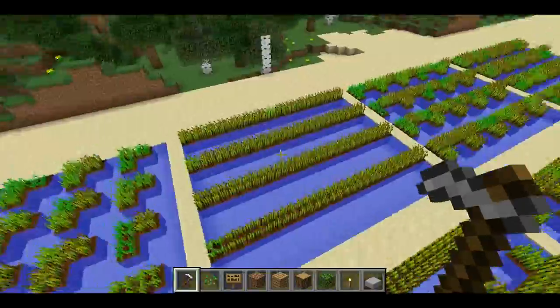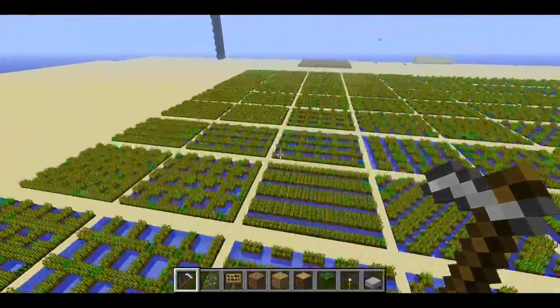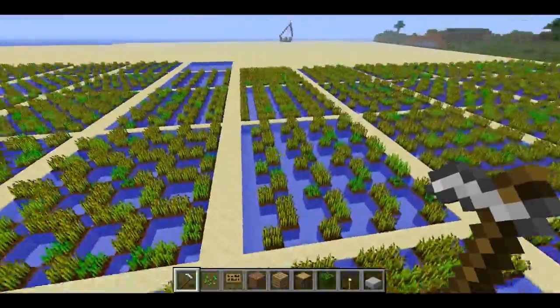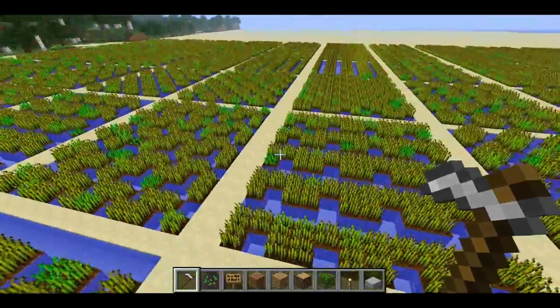So the conclusion from this experiment is pretty much that it doesn't actually matter that much how you place your wheat. If you look at pretty much any of these, there are some that have a little bit less, but they're mostly all the way done.